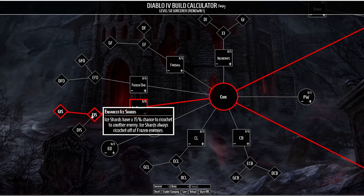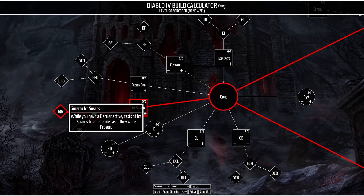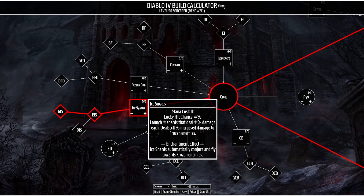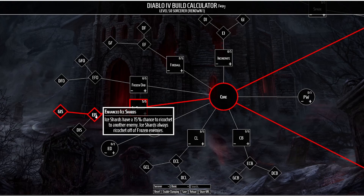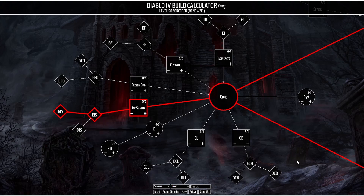This provides a little bit of cleave to Ice Shards, which really helps our AoE in this build. But the most important talent in this build is Greater Ice Shards. While you have a barrier active, casts of Ice Shards treat enemies as if they were frozen. So by having a barrier active, your Ice Shards are going to be dealing increased damage and they're also always going to be cleaving off of your enemies.